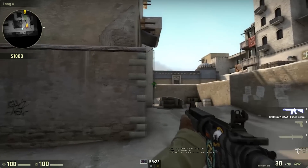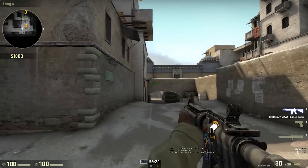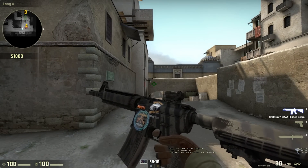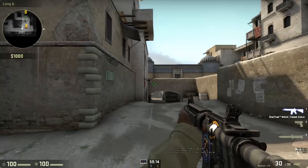This also works the other way around — if you generally have an open crosshair like many players do, you can insert the dot into your crosshair for on-the-fly quick access.